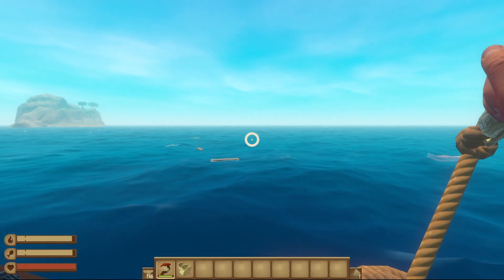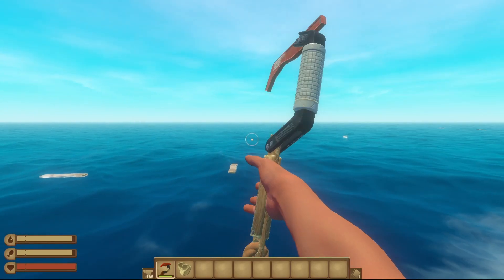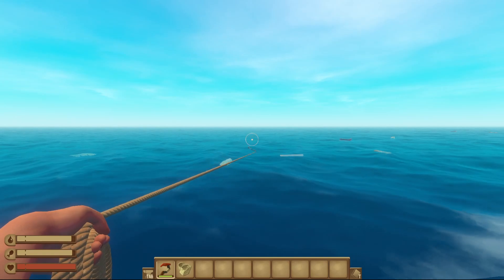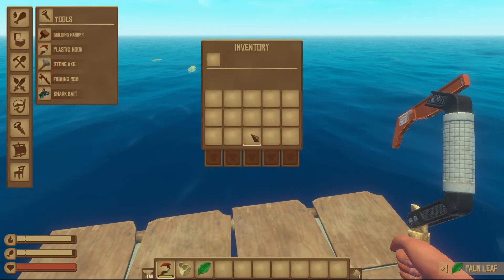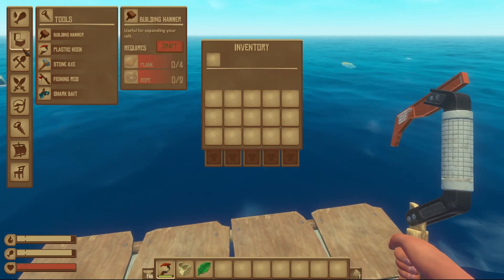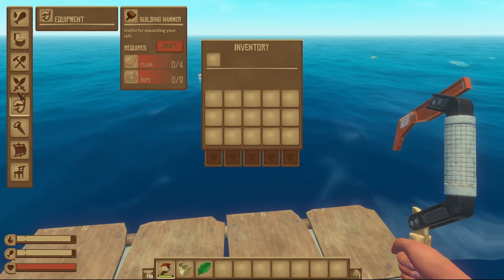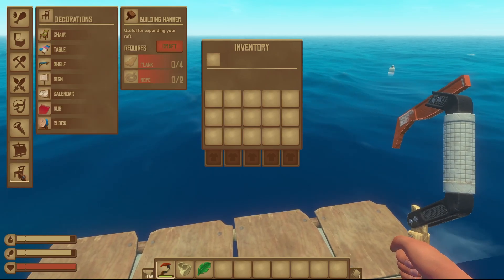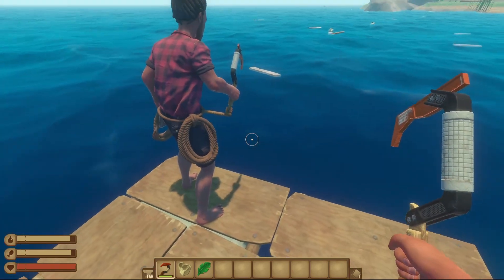I want that plank, I think that's gonna be good. We can apparently make a building hammer. We need some rope. Can you open the barrel? I think it automatically deconstructed in my inventory. I've got wood, a leaf, a plastic bottle. We need some rope - can we make rope from the leaf? You can click on things on the left hand side. Rope needs two palm leaves.